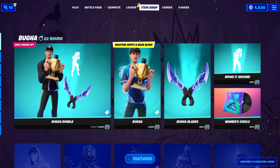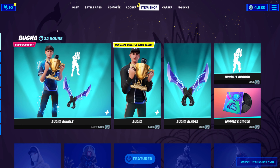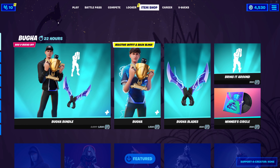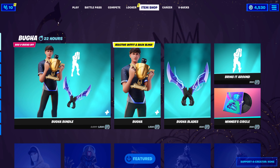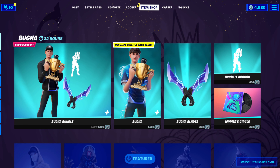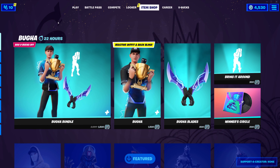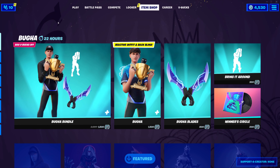What's up everybody, it's Weapon X here back again with another video. Today we're going to be checking out the brand new Booga skin. This is one of the new icon skins to finally make it to the game. If you guys don't know who Booga is, he is the World Cup champion from 2019. It's honestly really exciting that he finally got his skin in the game — I think he deserves it, this is long overdue.